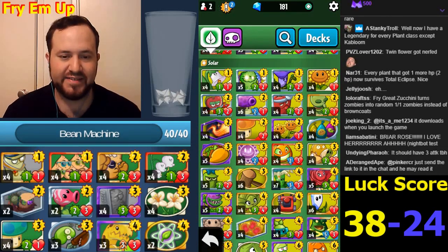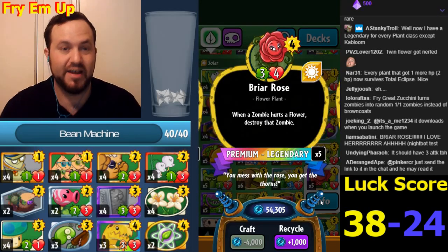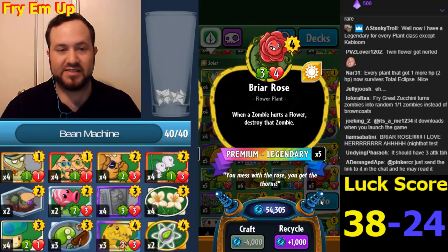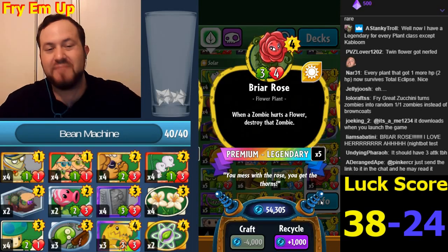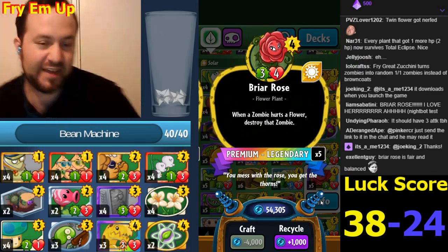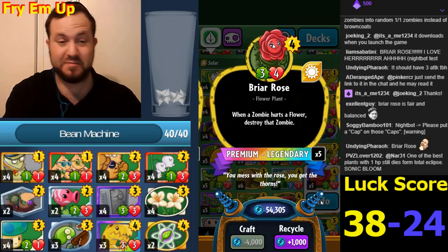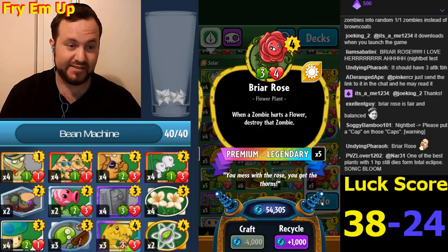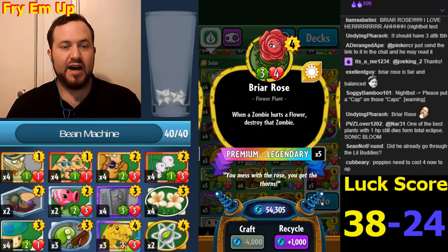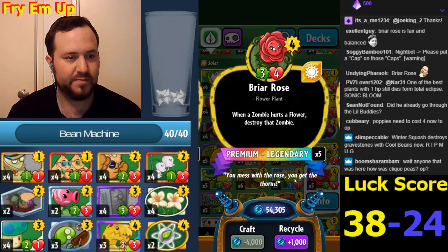Now this is THE one - Briar Rose costs four! You have to understand, Briar Rose was not a bad card, but I haven't played her this season because she paled compared to other things in this class. Now she costs four - I'm making a flower deck today. She's rightfully legendary. I thought five would be really good - but four? You can play Solar Winds on turn two and play Briar Rose on turn three. How do you break through that?